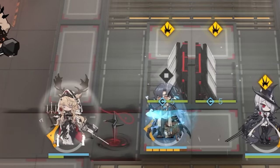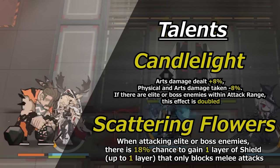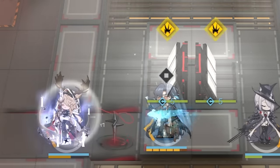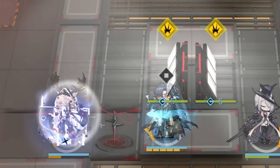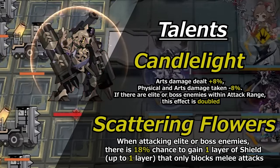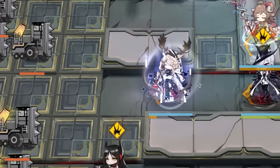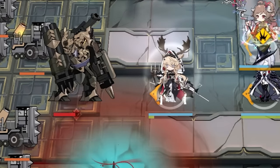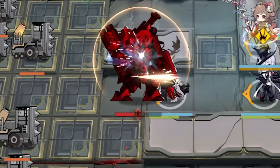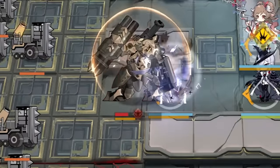Viviana is the second 6-star arts card added to the game, and she is as disappointing as she is pretty. Viviana's first talent, Candlelight, gives her 8% more arts damage and decreases any incoming damage by 8%. If there are elite or boss enemies within attack range, this effect is doubled. Her second talent, Scattering Flowers, is when attacking elites or boss enemies, there's an 18% chance to gain one layer of shield that can only block melee attacks. A defensive skill meant for elites and bosses to ensure that Viviana is able to survive even larger attacks that could one-shot her. Luckily, it's restricted to only melee attacks so ranged enemies won't be taking away her shield.